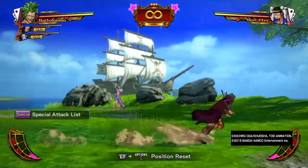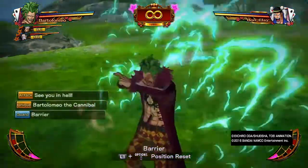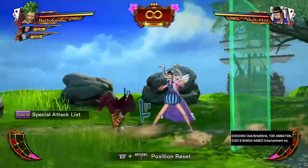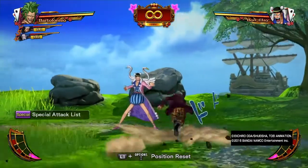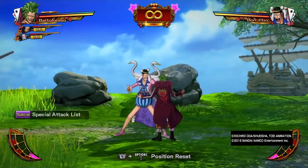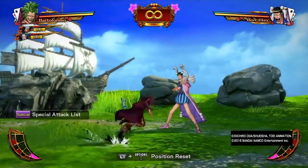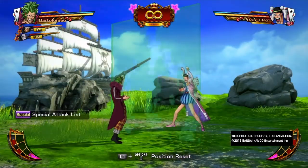Remember, this is an indestructible move. You can see those sparks he's doing with his hands — that means this move does have Haki. So if someone activates their Logia against this barrier, it will break through. This is by far the strongest indestructible move in the game. It cannot be destroyed, cannot be eliminated.